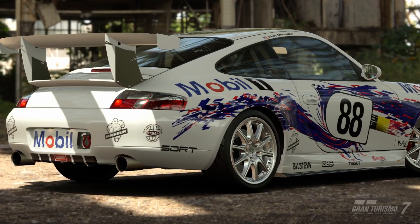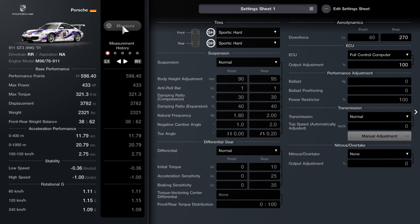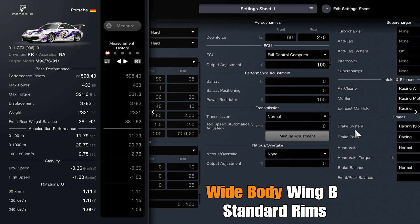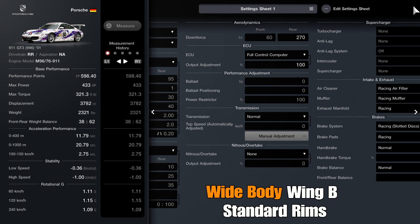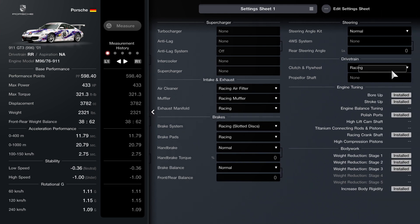Today's episode is about the Porsche 911 GT3 996. Here's the setup you guys need to use for the car for the Tokyo setup — pretty simple, pretty basic. The special thing you do need to have is wide body, wing B, and make sure the rims are standard. Everything you see here in front of you is what you need for this special setup.